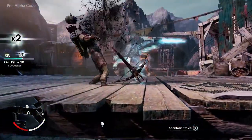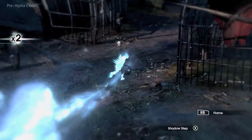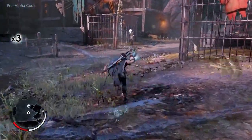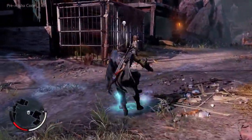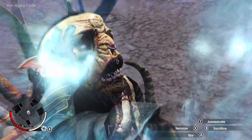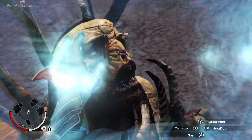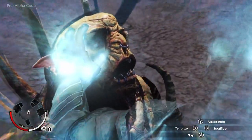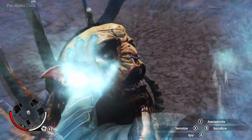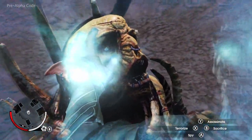Again, Talion can put his wraith powers to use. One of the key powers of a wraith is the ability to dominate your enemies through terror and bend them to your will. Now Ratbag is Talion's minion. He can be ordered to spy and feed back information, to spread terror by carrying the message of what he's witnessed here to build Talion's legend among Sauron's forces, or to be sent on a mission to assassinate his leader. Each choice creates a unique mission in the open world of Mordor.